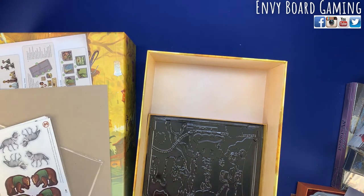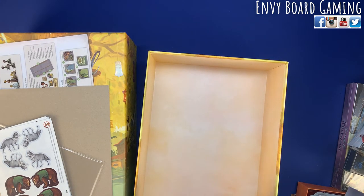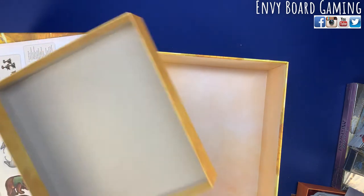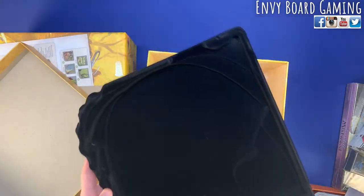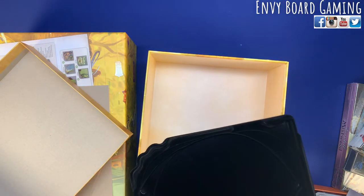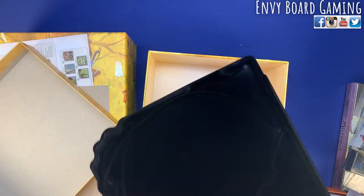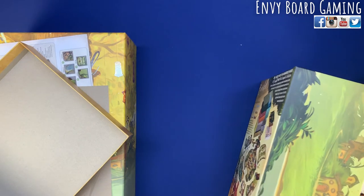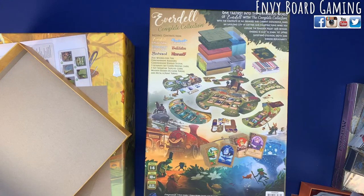I don't know how the stickers will work on the mounts — that'll be interesting if you put stickers on the actual meeples. Then last but not least, you have the player boards — a little dinged up, but nothing broken, which is good. It's got a felt to it. It looks like it might have got a little hit on the back.